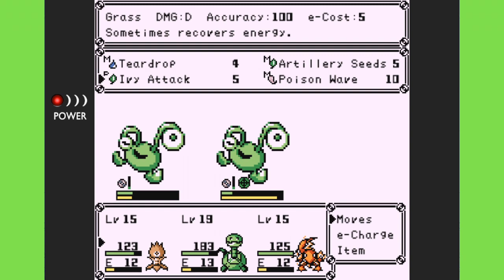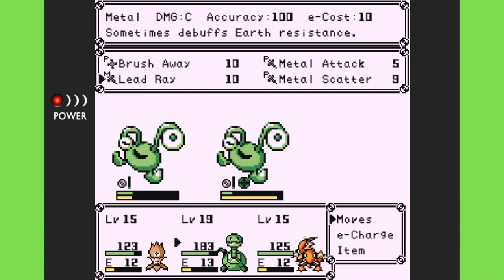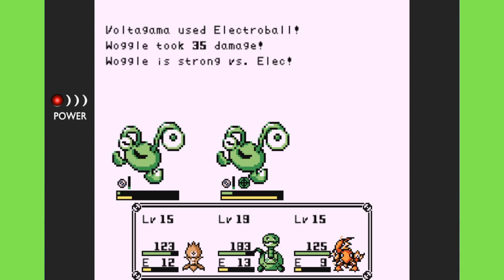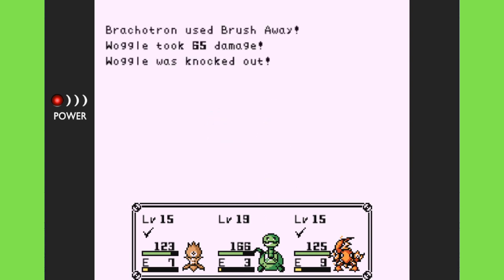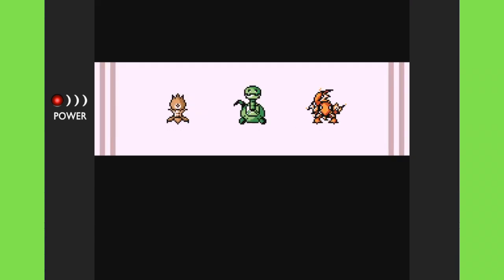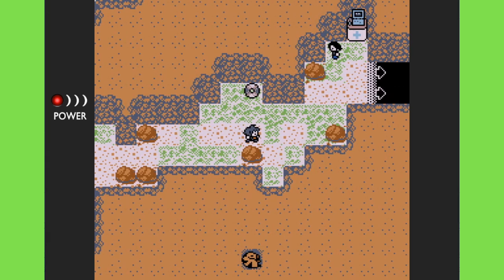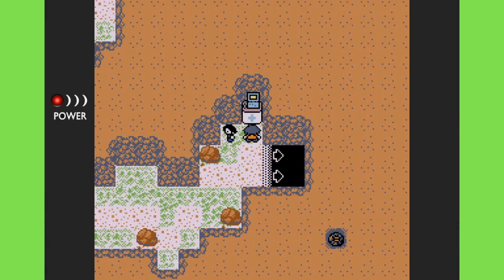I've noticed Poison Wave has never successfully caused toxic, and I wonder if it's because when hitting all three enemies, each instance has less of a chance to land the status effect. There's typically less damage from a single hit that hits everyone. I'll assume that if a move has a chance to do something like knockdown or toxic, that chance goes down when it's an all-hit versus a single-target move.